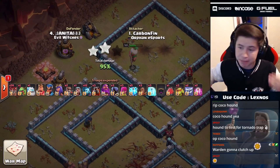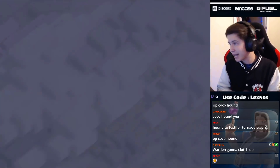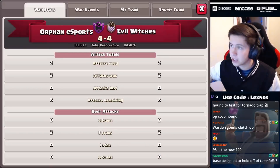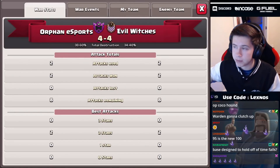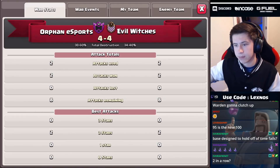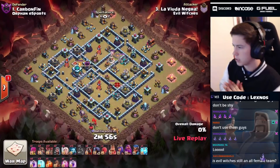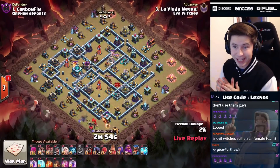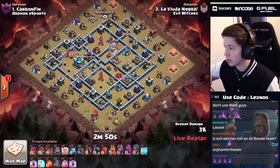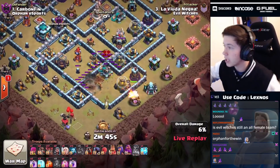We're basically tied - four to four on stars after the second round of attacks. Orphan Esports are up on percent though, 38.6 to 34.4. What's the next attack for Evil Witches? Let's see if we can finally get the first triple of the war. Oh boy - queen charge lalo! Starting off with some early hogs at six o'clock to help make a funnel. We're in a zap quake and we try to RC trick the scattershot, but the ability doesn't go where we want - oh that's a mistake.